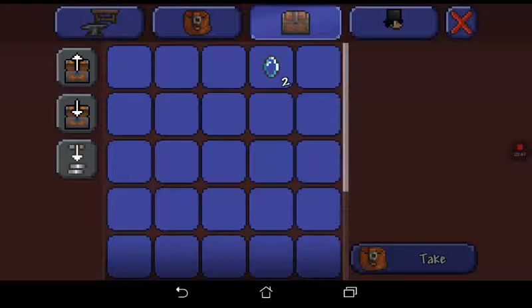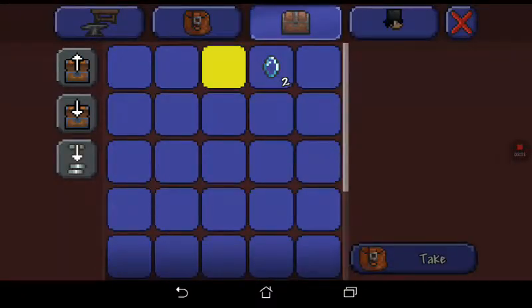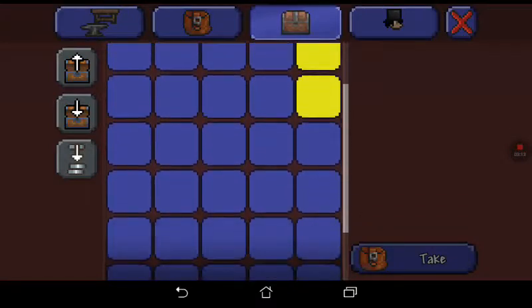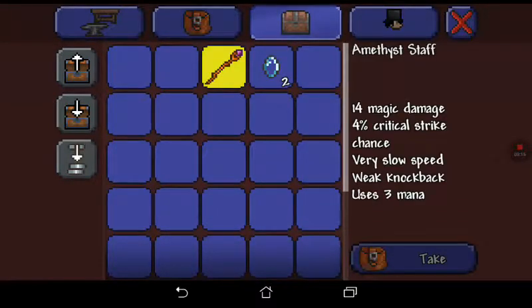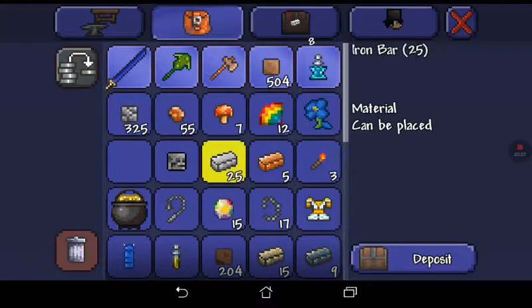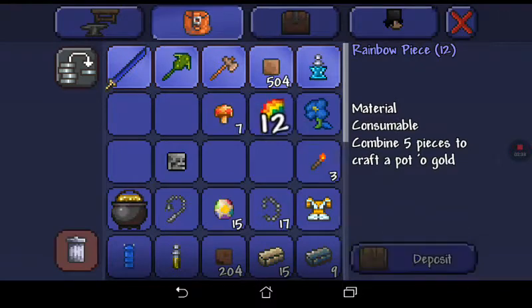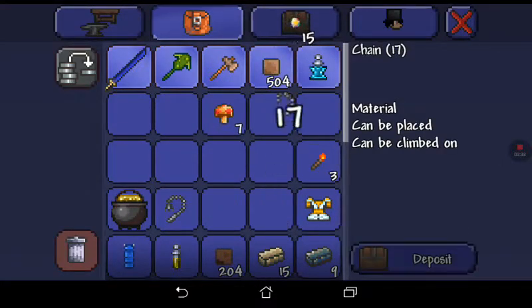I'm trying to — ay yi yi — no, everything's going wrong. Can you just put it in the chest? It's not that hard. The chest won't open. Oh, I just opened the chest — put it in please. There we go. While I'm here I'm gonna put my metal and stuff I don't really need to be carrying in the chest. Nathan, don't steal it.